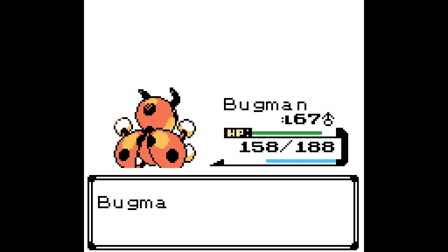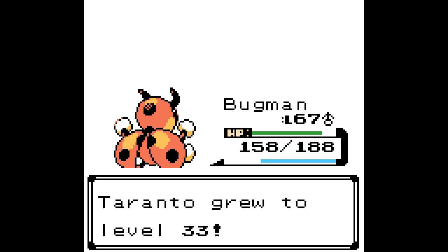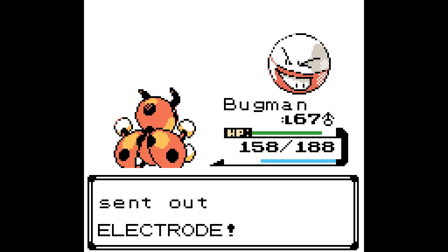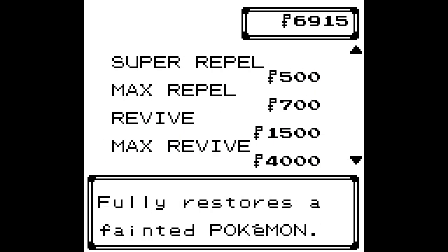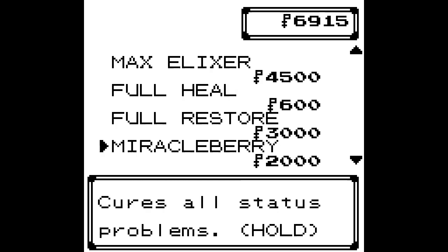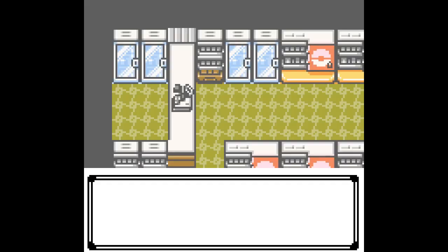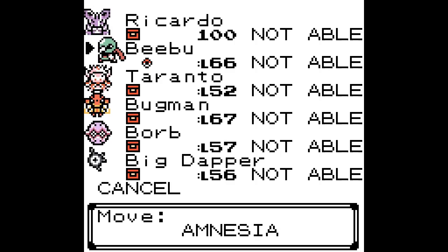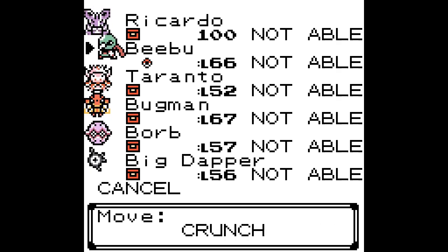You have to choose carefully depending on your team, and with how easy it is to catch a variety of different Pokémon, everyone's team and decisions will be different. This game even lets you re-battle gyms. Badges also unlock legendary encounters and events, and even level up stores — you can buy more items and more TMs.